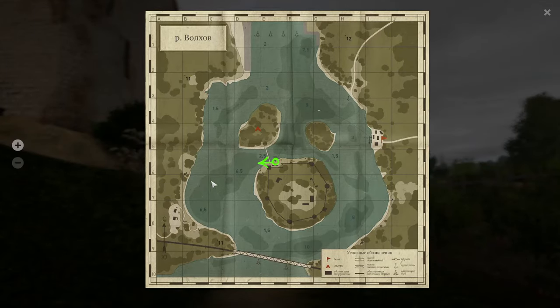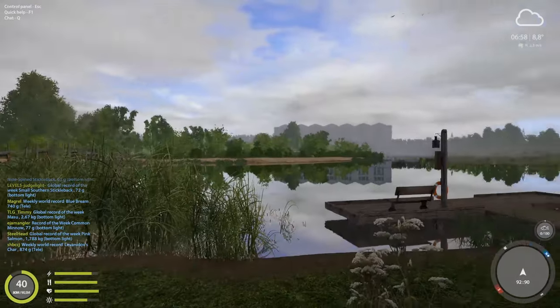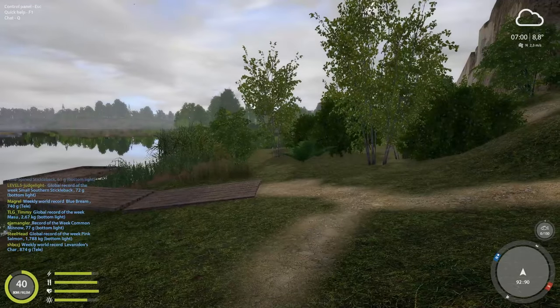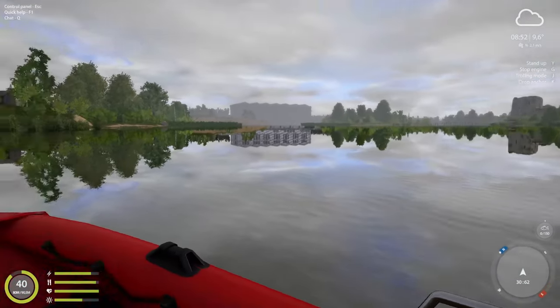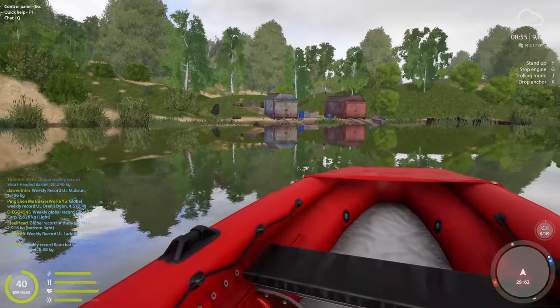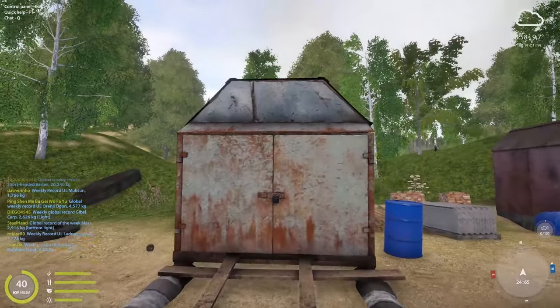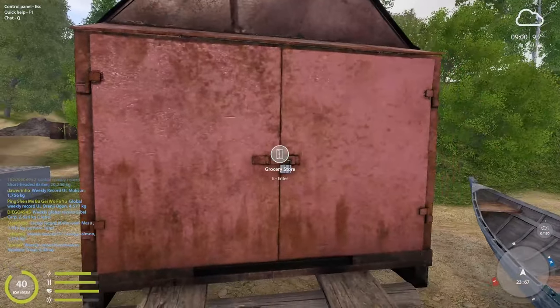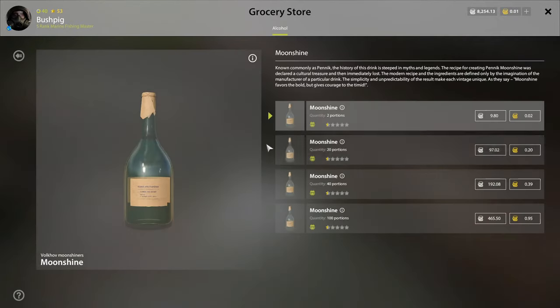The third location requires traveling by boat all the way to a remote spot on the map. Once you arrive, park your boat, hop off, and inside this little shed there's a grocery store that sells moonshine for very cheap — it's basically a moonshiner's shop, which is a very interesting little touch.